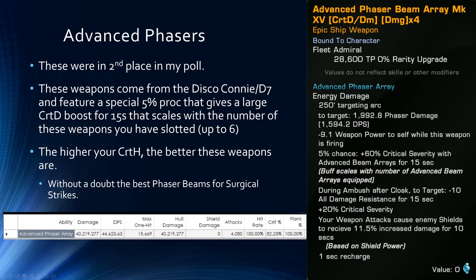Next up, we have Advanced Phasers. These were the second place in the poll, and for a very good reason — these weapons are very expensive to get. In order to unlock them on your character, you have to get either the promo or legendary version of the Discovery Constitution flight deck carrier, or the promo D7 that has the Rune of Our Enemies on it. So you have to get one of those three ships on your character in order to unlock these weapons.